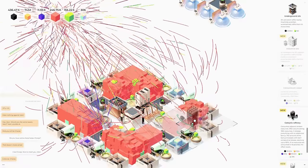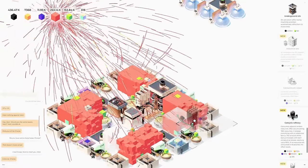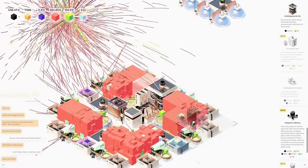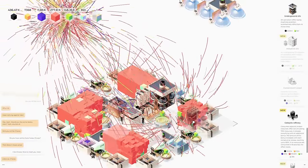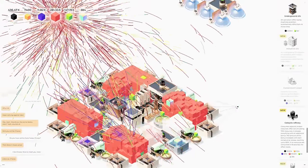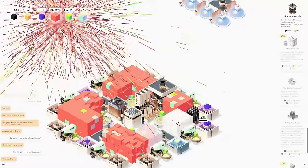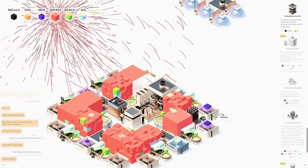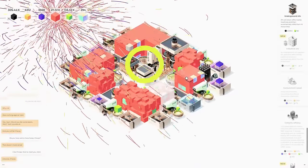We're going to put this right here — this is our first catalytic refinery. Oh, is there concrete in here? There's a new block type! This one's never going to break because of those right there. Let's put that there and see what happens — it's literally popping off like crazy. I don't even know what's going on. What does the concrete do?